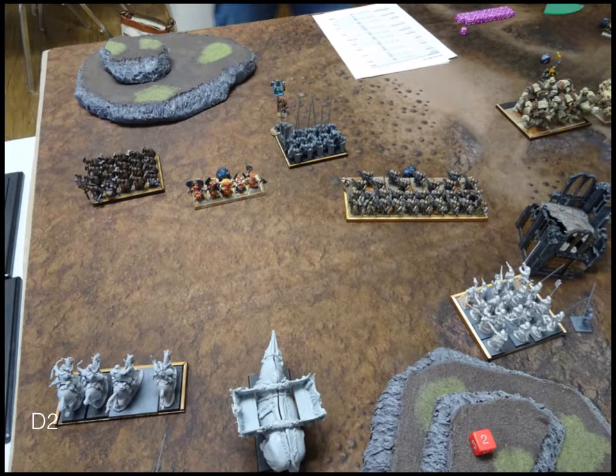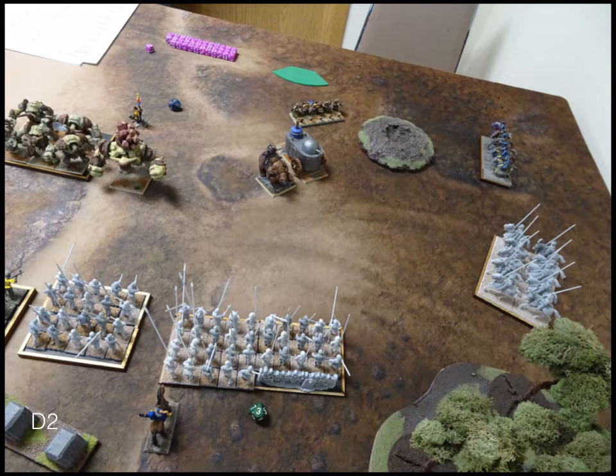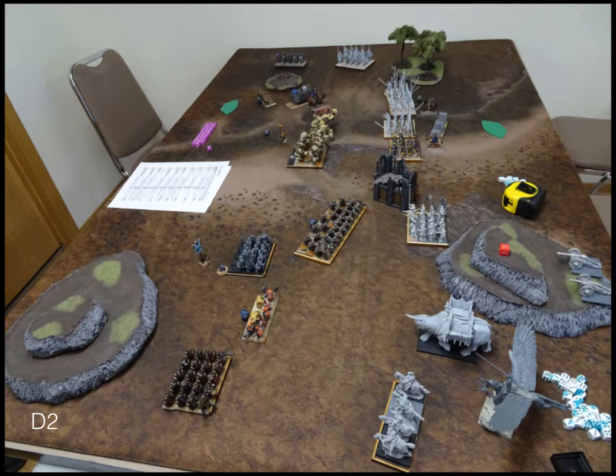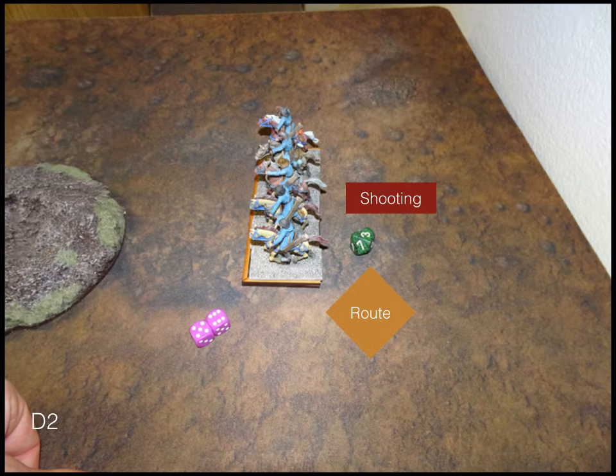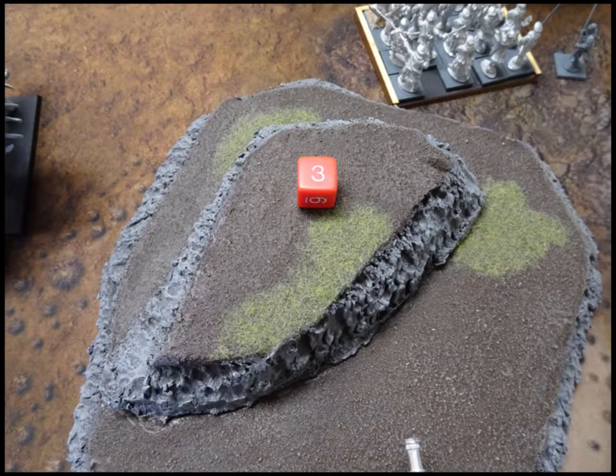Dwarves turn two: the Dwarves move up fairly aggressively — my opponent, conceding he's going to be charged, decides to push up and take it. The Bull Workers held back slightly compared to everyone else. On the right side, units move up giving me a choice between the tank or the king. In shooting, the Army Standard Bearer heals. The Rangers put shots into my scouts and route them.